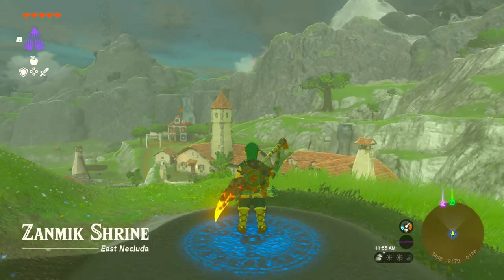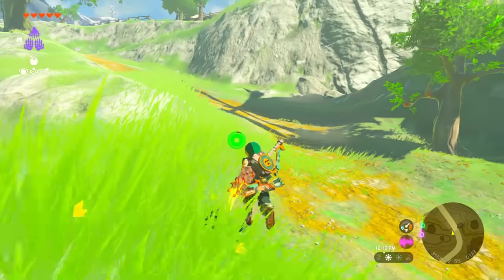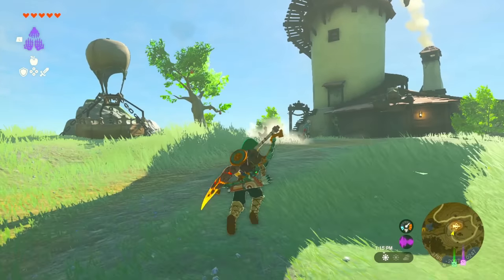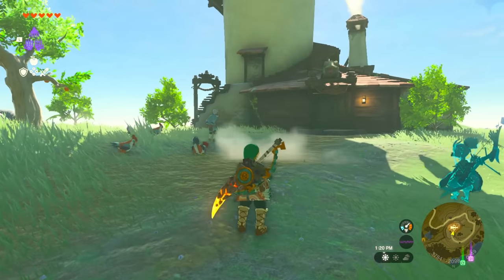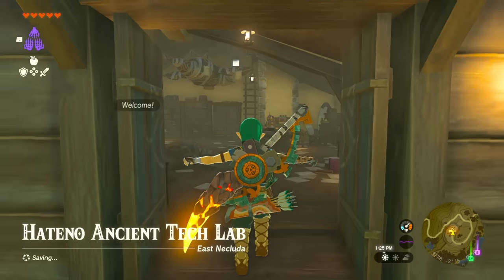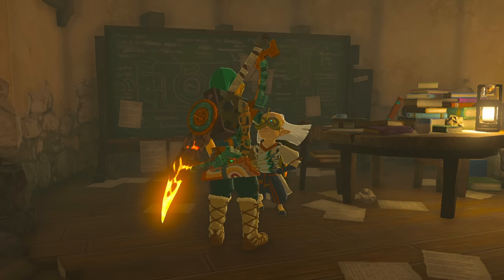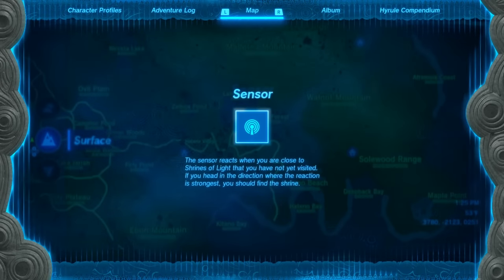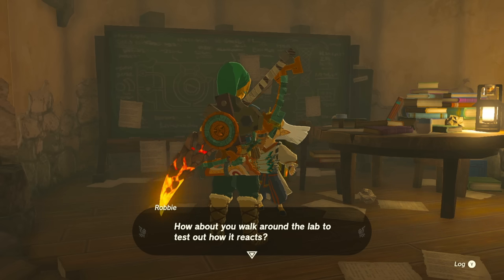Once you arrive at Hateno Village, make your way all the way up to the lab at the top of the hill. When you're close, you'll see a hot air balloon on the side — that's the laboratory. Go straight in and open the door. You'll find Robby there welcoming you. Go ahead and hand Robby your Pura Pad, and he's going to upgrade your sensor so it now reacts when you are close to shrines — it'll beep. He then tells you to test this out with him.